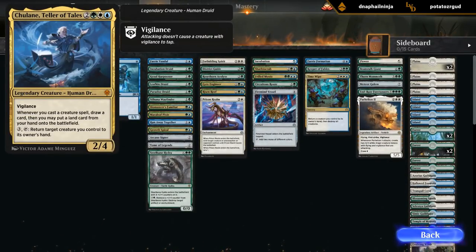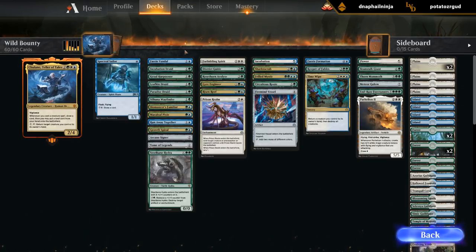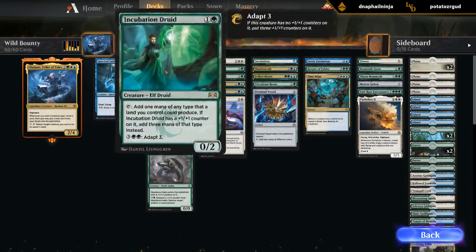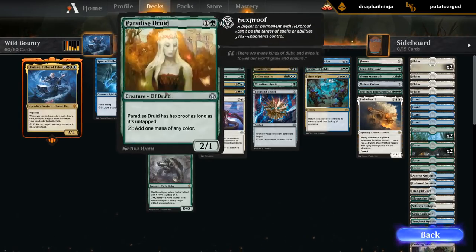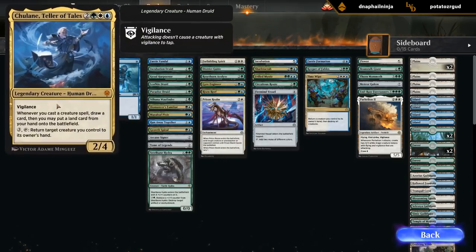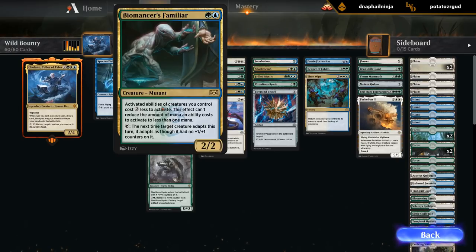Let's have a look at the deck. Chulane, Teller of Tales: 2 for Vigilance, whenever you cast a creature spell draw a card, you may put a land card from your hand onto the battlefield, and for 3 mana return a creature you control to its owner's hand. Our only one-drop is Spectral Sailor. At 2 mana we've got Fairy Vandal, which plays quite well with Chulane, Incubation Druid for ramp, Crawl Harpooner to take out small flyers, Leafkin Druid for more mana, Paradise Druid, and Wayfinder — which can pick it back up with Chulane to find whatever we're looking for.